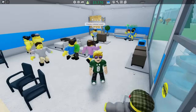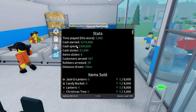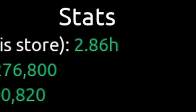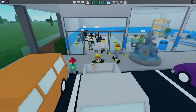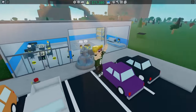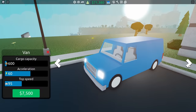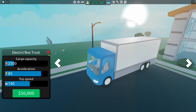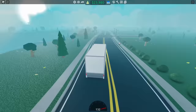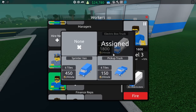I waited and checked how long I'd spent in the game — it's almost been 3 hours and I think we're on track. I decided to save up for a bigger truck. Once I had enough money, I went to the dealership and bought a fast truck that can carry up to 31 pieces of furniture. I gave it to my worker so he can bring much more stuff.